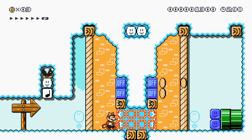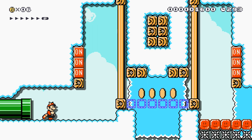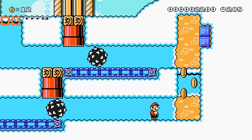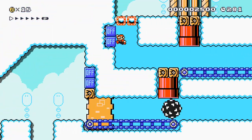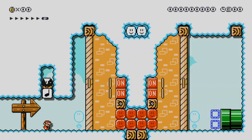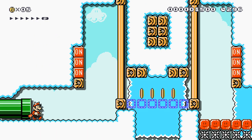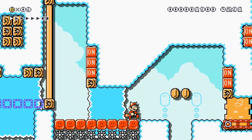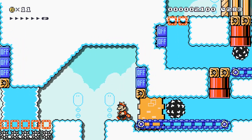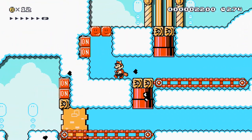Here we go. It looks pretty easy to start with, nothing too complicated. Just hit those, go in the pipe. Then we have more on-off switches — just be careful. I wasn't expecting that. I think you have to whip the spiky balls that come at you. I didn't realise they were coming out of the pipes until after I'd already gone. All you have to do is hit the switch, then the spiky balls go the other way — it's actually easier than I thought. A lot easier than I thought.